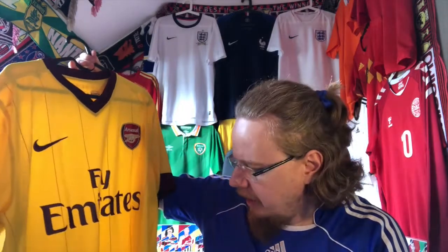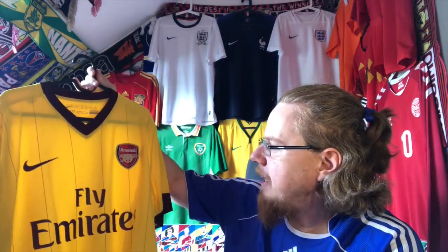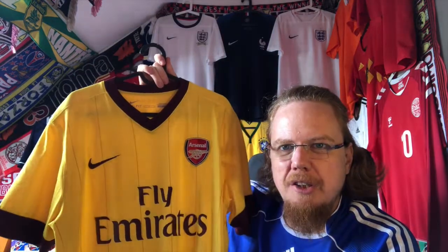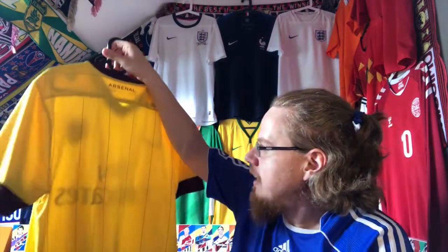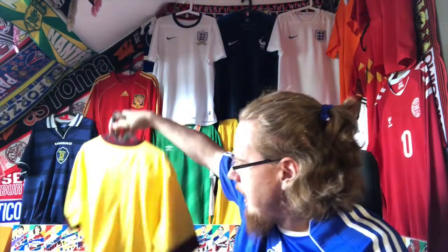Starting with Arsenal: I recently acquired this — it was the 2010–12 or 2011–13 away jersey. For me, Arsenal has to play in yellow away from home, so this was the choice. I'm not super happy that the maroon and the red aren't really matching up — pure red would have been better. Typically Arsenal's away jersey has yellow and blue, but it will serve its purpose. It reminds me of a huge win for Milan, which makes it even nicer. Very interesting feature: within the stripes, this part was ventilated but the other one is not — a really nice shirt.